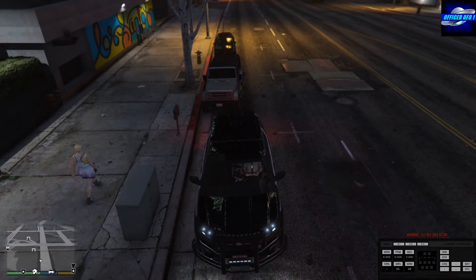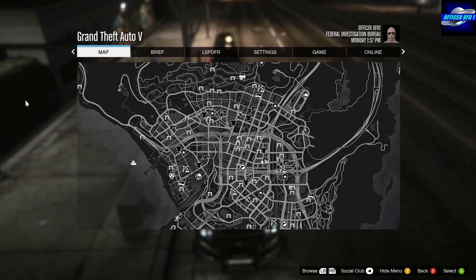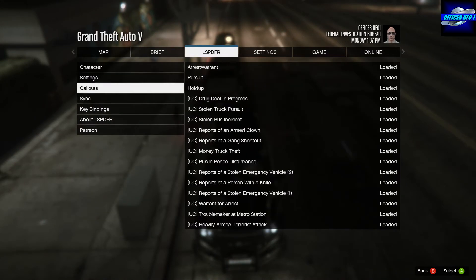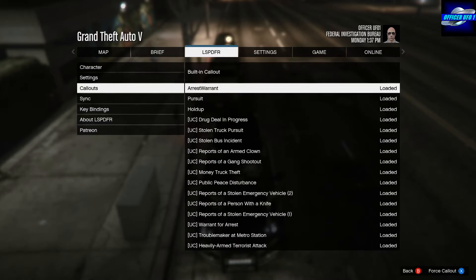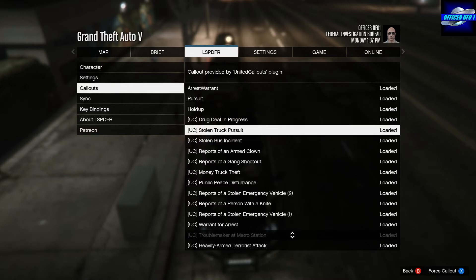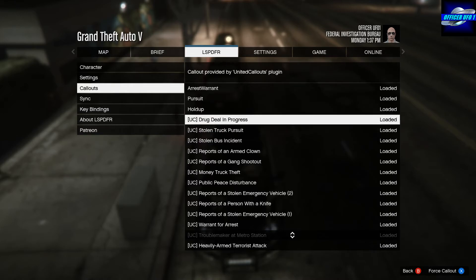There's a way you can choose call outs without installing a call out manager. All you do is press Start, go to LSPDFR, come down to Call Outs, and if you click on that you can see all the call outs. Normally there were only two — pursuit and hold up — but I added all these. You can see where it says 'call out provided by United Call Outs plugin.'